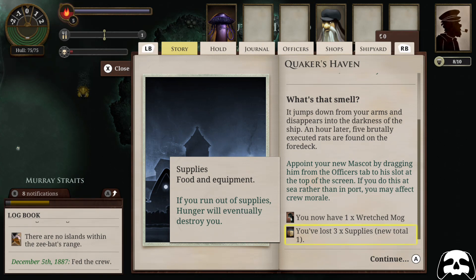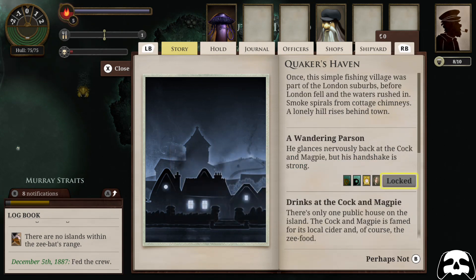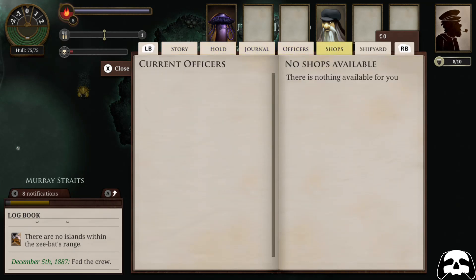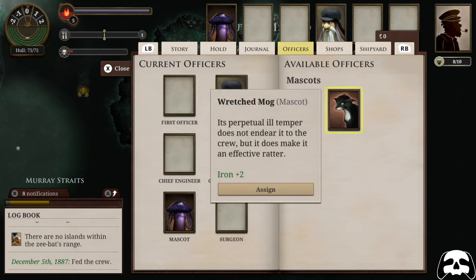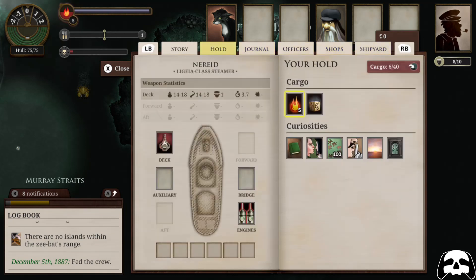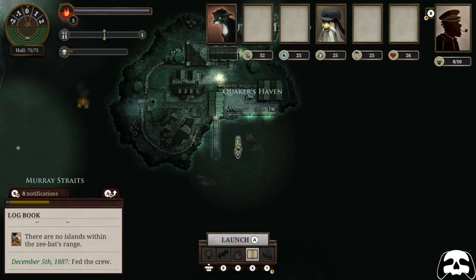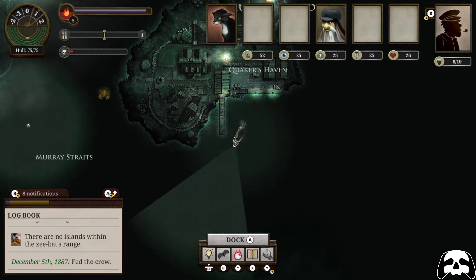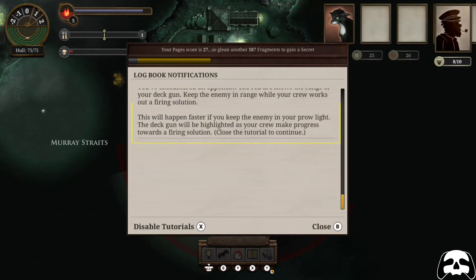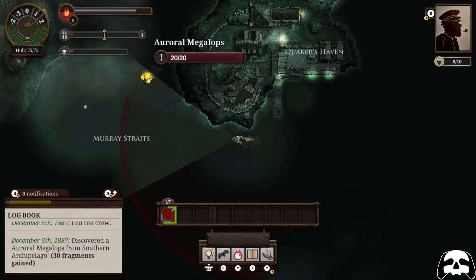You have these meters: supplies and fuel are always depleting, so you're balancing those constantly — you could very easily get stranded out in the ocean and starve to death, or run out of fuel, and that's happened to me more than once. You also have your terror bar — your sanity meter — and if that goes too high your crew is going to go mad and kill each other. One of the options if you run out of supplies is you can turn to cannibalism and start eating each other to try and get back to base — that's a valid option. It puts that as a selling point in the trailer: 'eat your crew.' Oh yes please!